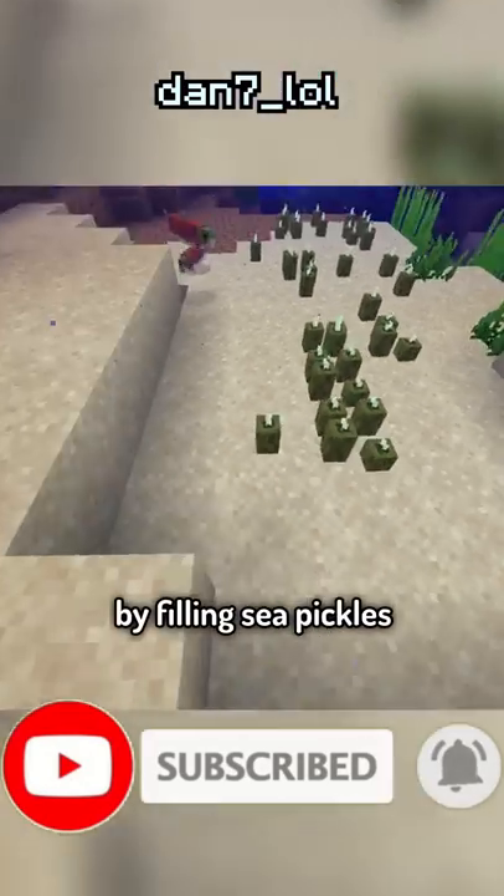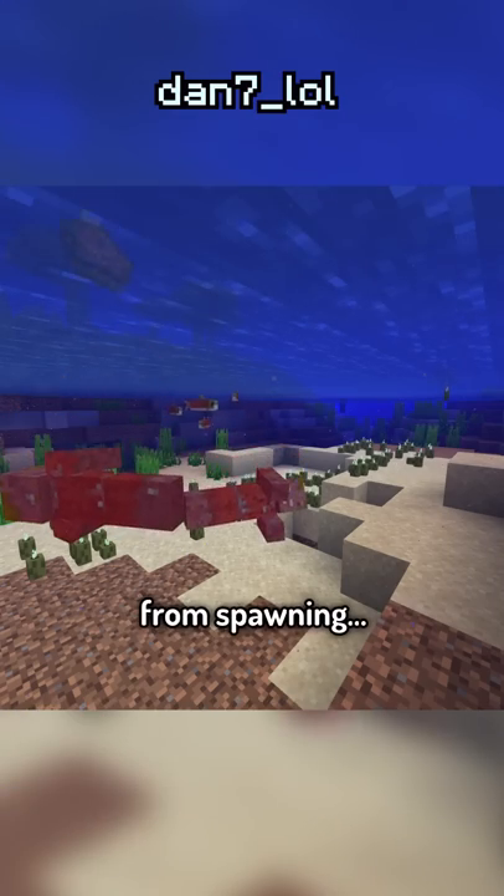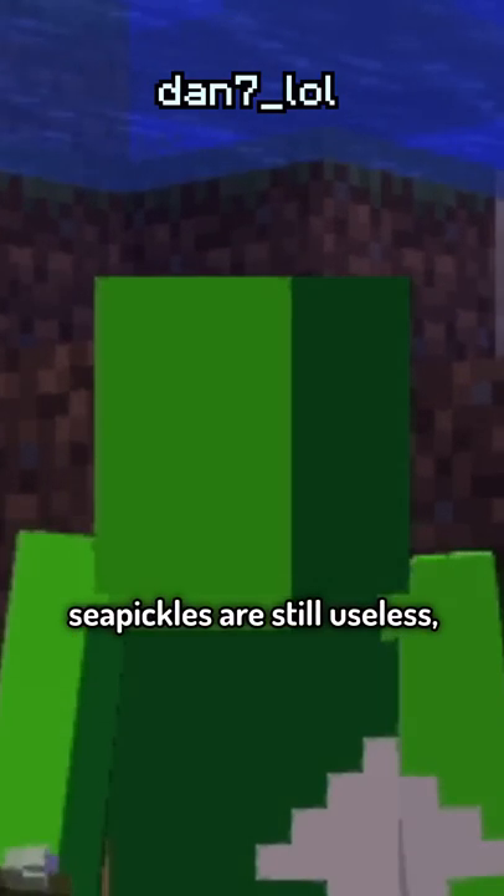But how is that useful? By filling Sea Pickles underwater, you can prevent drowns from spawning. Yeah, no, Sea Pickles are so useless. I lied when I said-